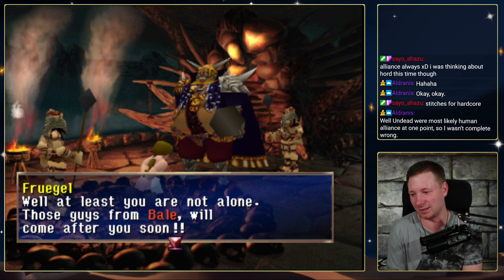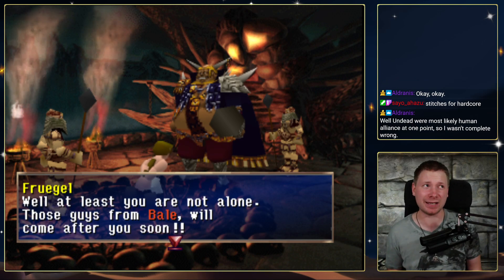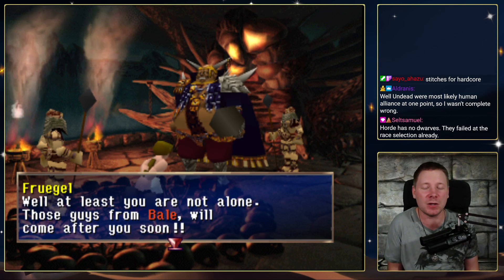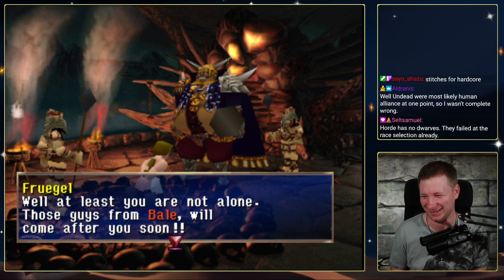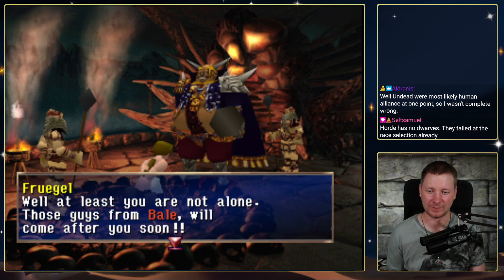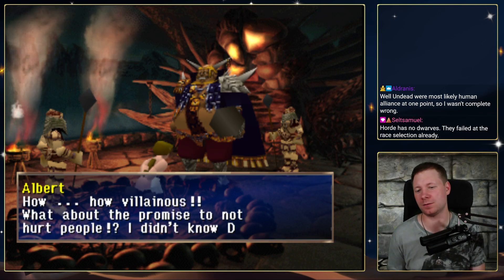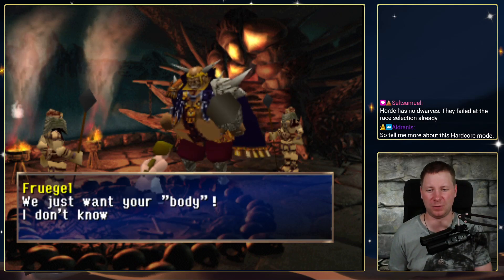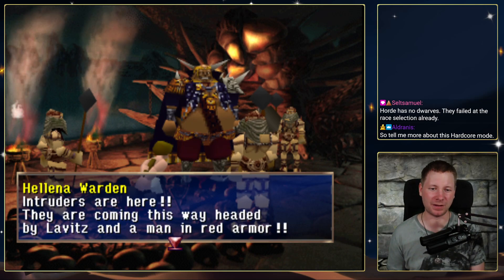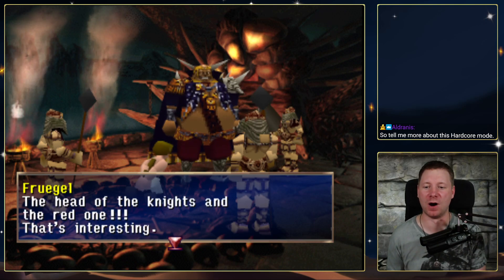I mean, undead were human once — true. But if we're playing DnD, I want to be a dragon, a dragon king, a mermaid, a goblin, a tiefling — what do you want to be? I'm a human, thank you. They failed the race selection already. These guys from Bale will come after you soon. What are you promised? You shouldn't hurt my people. We just want your body. Rudders are here — headed by a slam bird and a man in red armor. The head of the king and the red one — that's interesting.